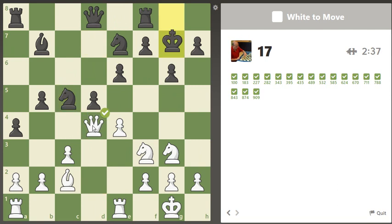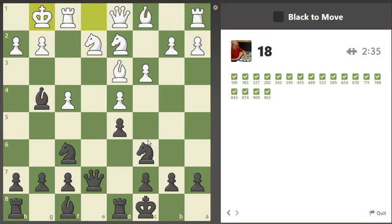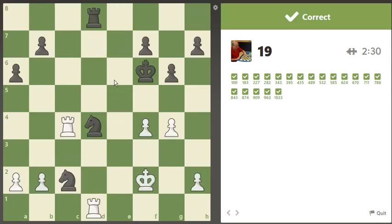There's a fork with the knight on c5. Now there's a check on e3 with the bishop. I have 2:28 left — they're going pretty quick today.